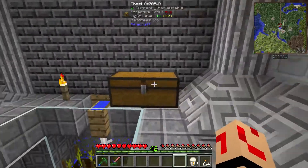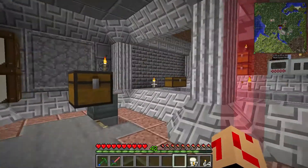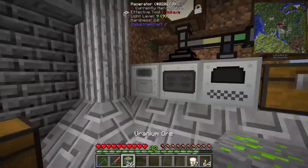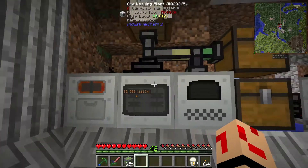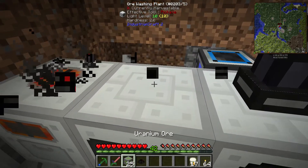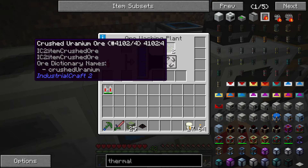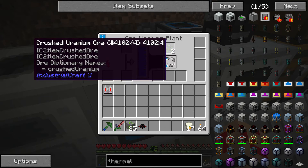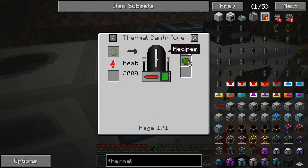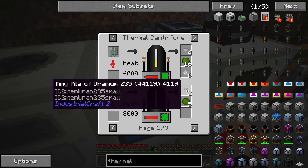Now we can actually start processing Uranium. Where is my Uranium ore? Screen Blast stashed it in here. We've got 26 Uranium. I want to process one for now. It's going to go into the thermal centrifuge and I need to add some filters. We need it to be macerated - crushed Uranium ore - then you wash it to get purified crushed Uranium ore, which is a bit more fuel efficient. Doing the crushed Uranium ore, you get 4 and 1. Doing the purified, you get 5 and 2, which is very useful. What we need is the Uranium 235 - that's the super nuke stuff.